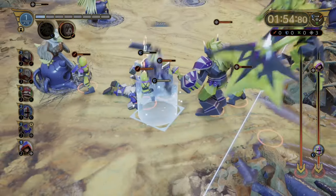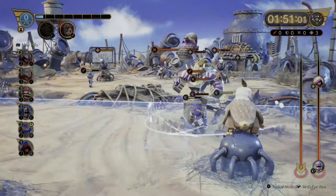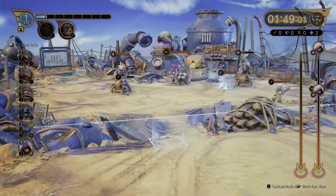We're going to bring in Cloud because his ATB gauge is obviously maxed out, and he's going to take down this group of enemies pretty swiftly. While that's happening, I'm going to stick a second cleric out to help Cloud on this left-hand side.